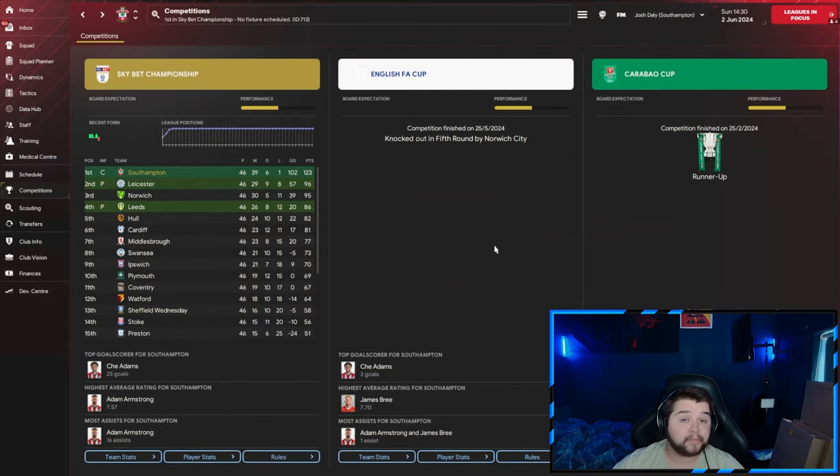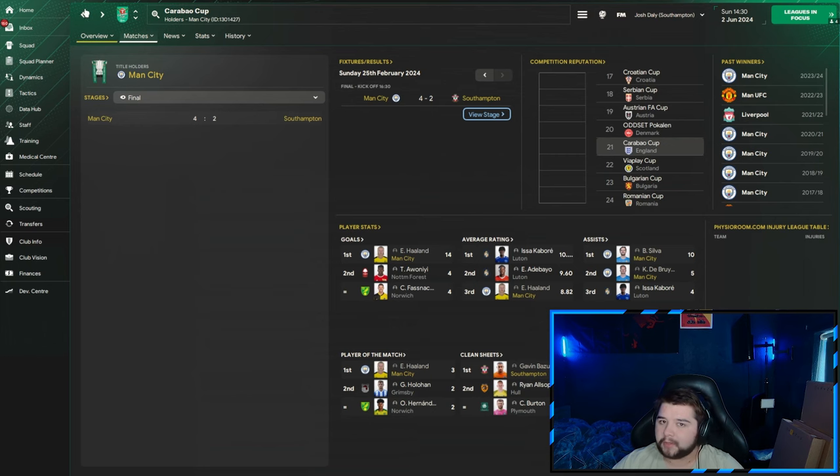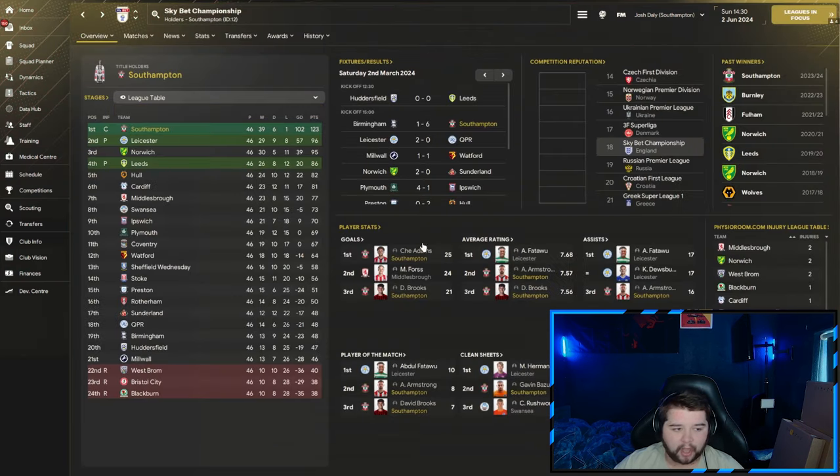Lastly, it's going to be Southampton. We absolutely took over the Skybet Championship. Runners-up in the Carabao Cup — getting there was a miracle, but beating City would have been almost impossible. The Championship though — we took over. Only one loss in 46 games. Six draws, 39 wins. Points clear, goal difference clear. Che Adams clear with 25 goals, Brooks with 21. Armstrong and Brooks second and third in average rating.